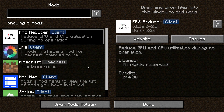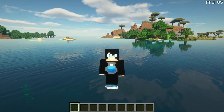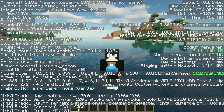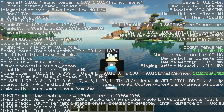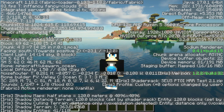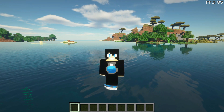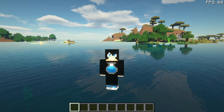Right now, as you guys can see, I am running Iris Shaders and sodium. If I go into my game and press F3, you can see on the top left that I am running the latest version of Minecraft as of today's date — this is version 1.18.2 — and I am on the Fabric loader.